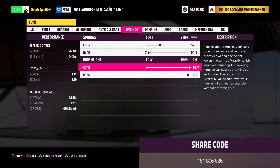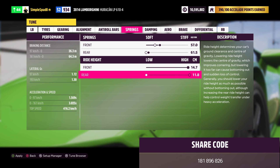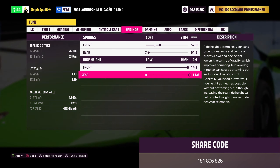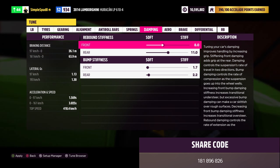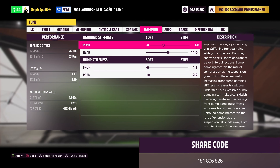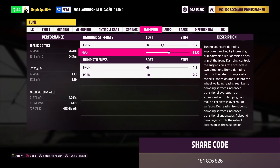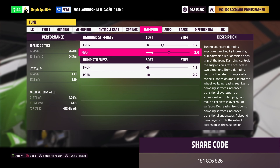Next is the alignment. Set your front and rear camber angles to 0 degrees, then your front caster angle to 7 degrees. Next is the anti-roll bars — stiffen these up as much as possible in the front and rear, hitting 65.0 for both.